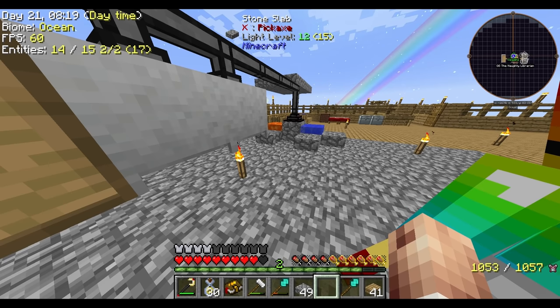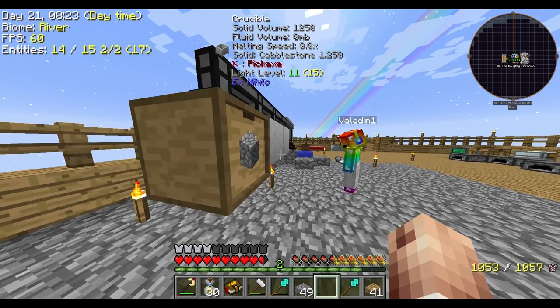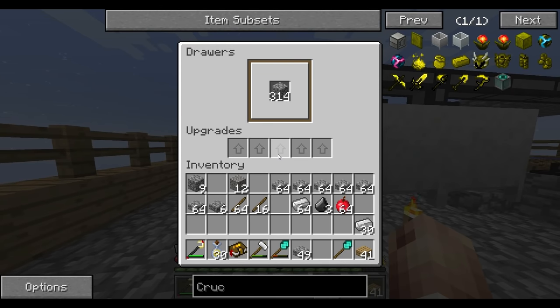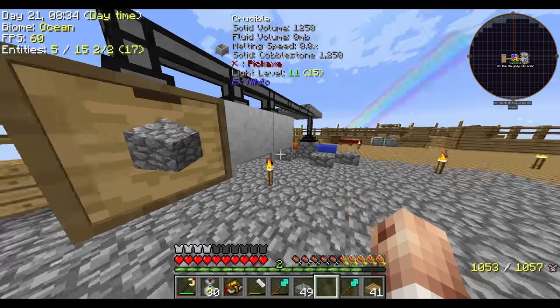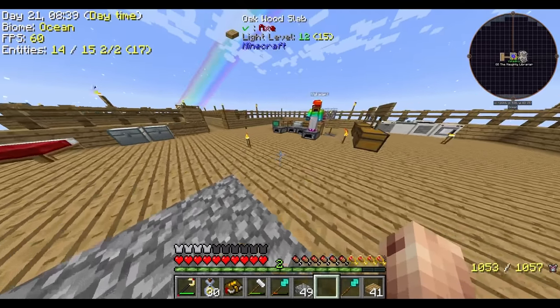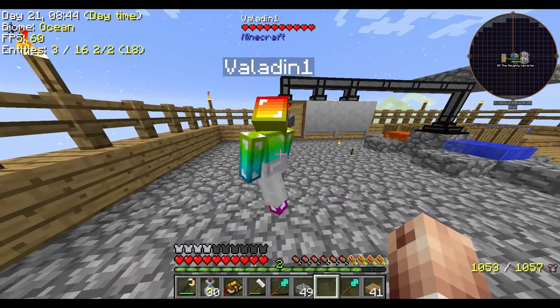So now what we need to do is — where are my slabs? How do you see inside of this thing? 314 cobblestone are in there right now. 329. Okay, so we've got our cobblestone. Do we need to upgrade that chest at all? Eventually.